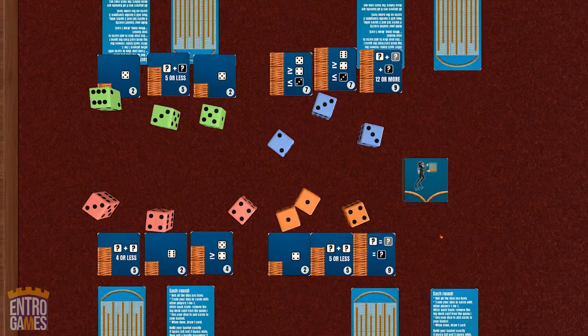Just as an example, if I'm playing the orange player, to put this card into my basket I just need a four of any color of dice. If I had two dice of the same color that equal five or less, I could put this card in. And for this one, I need three different dice of three different colors that all have the same numbers — this is a harder one to do, but it's worth more points in the competitive version and also worth three squares of weave.